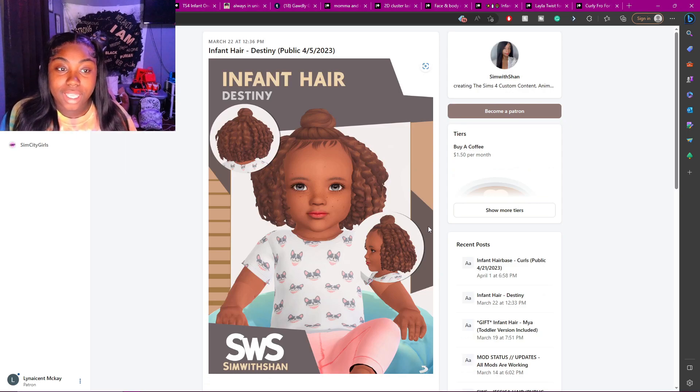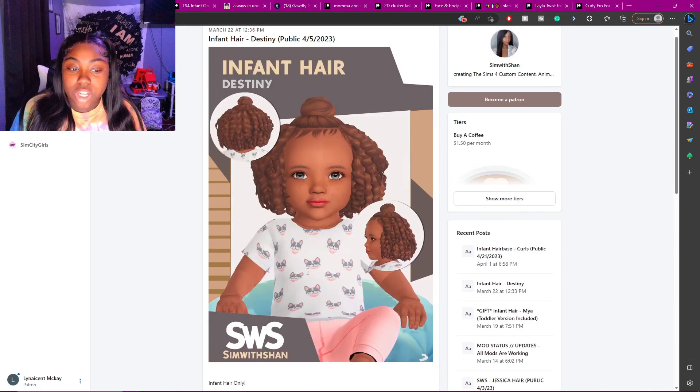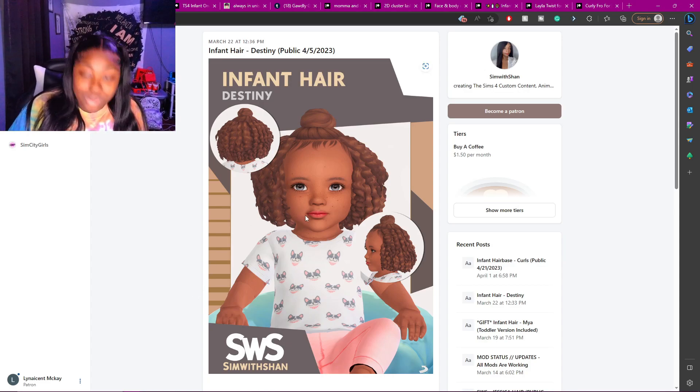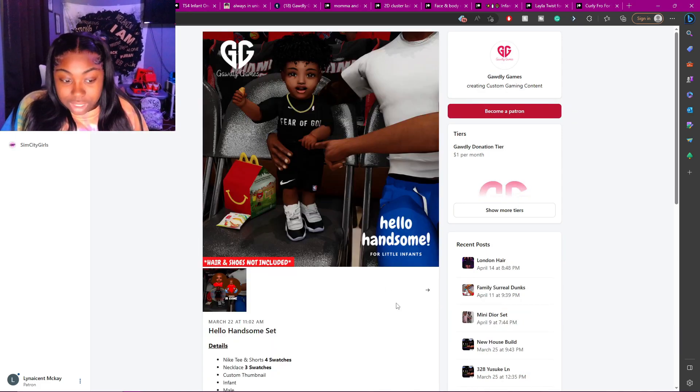The next CC is some hair — this is some Maxis Match hair and it's actually really cute. I've been getting into Maxis Match hair lately. When I've been making sims, Maxis Match hair looks really cute if you find the right ones. Alpha is really good as well, but if you want to spice it up, try Maxis Match too. I definitely recommend downloading this hair.